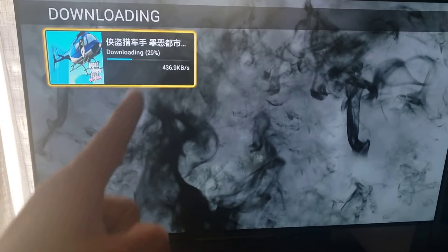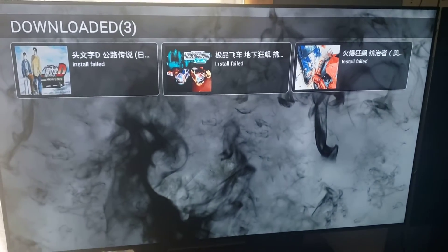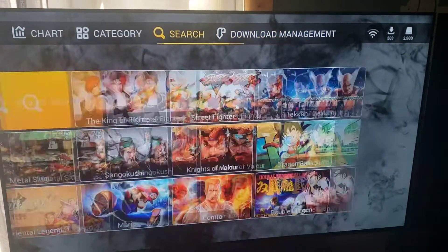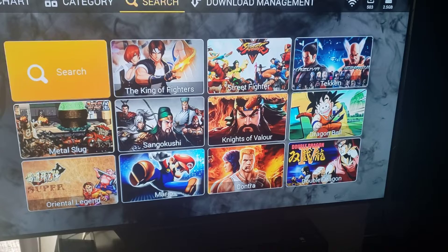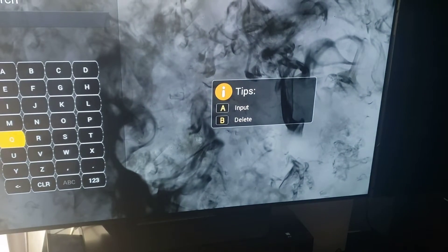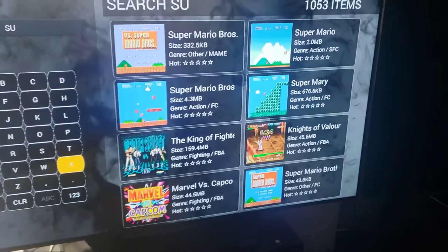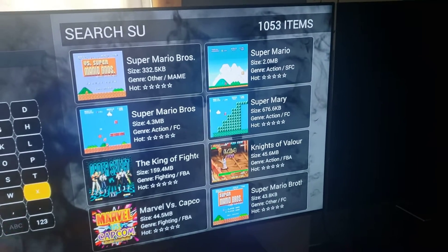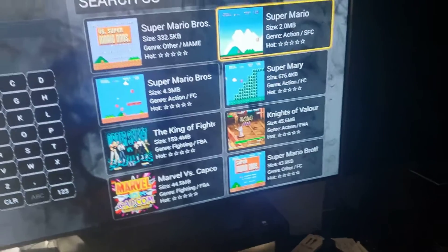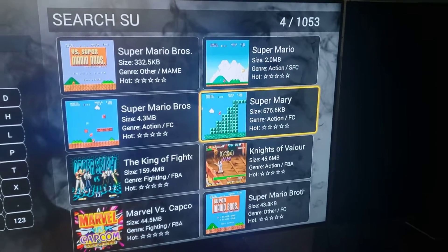You can also do a search. You can go to the Download Management to see what games you've downloaded — we have Grand Theft Auto Vice City downloading right now at a 29% download rate. There are three others we already downloaded but lost internet during the download, so we'll have to re-download those. If you search for a specific game — like Super Mario Brothers — it already comes up. There are 1,053 items that resemble Super Mario Brothers, and here's where you have the option to download whatever game you like.